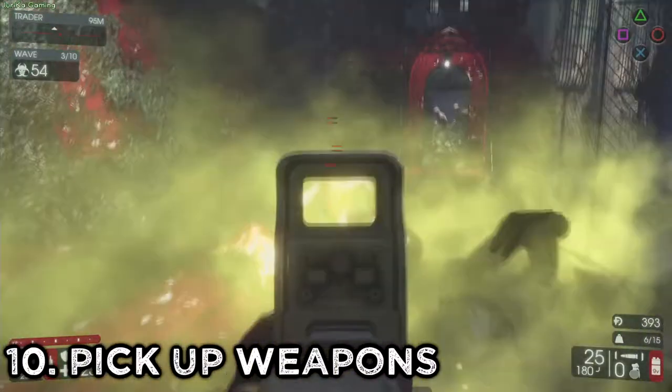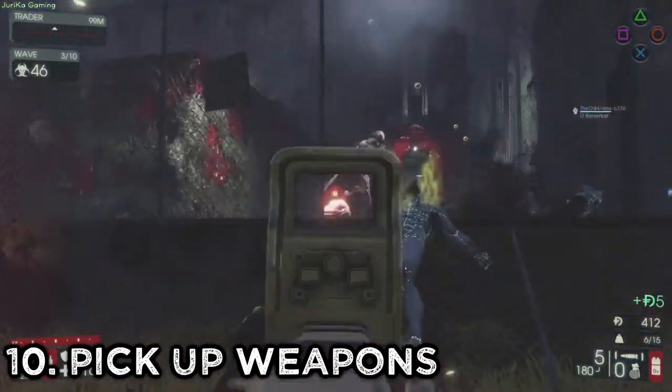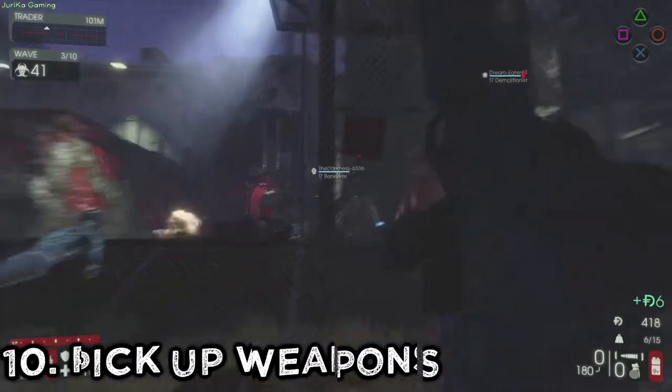Number 10: Pick up weapons from fallen teammates. When a teammate dies, they drop their last used weapon. If you can, pick it up and drop it at a trader, and make sure to let them know.